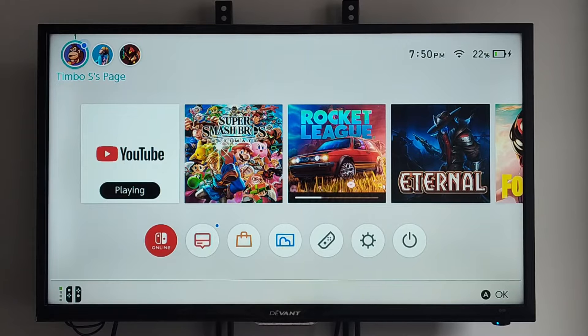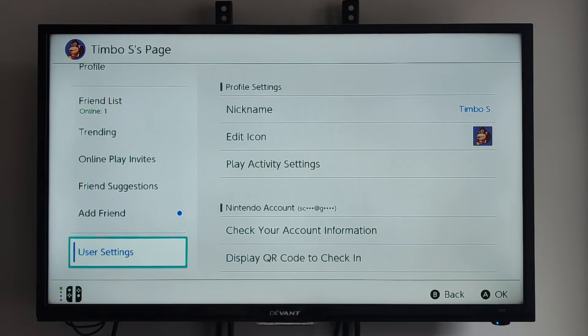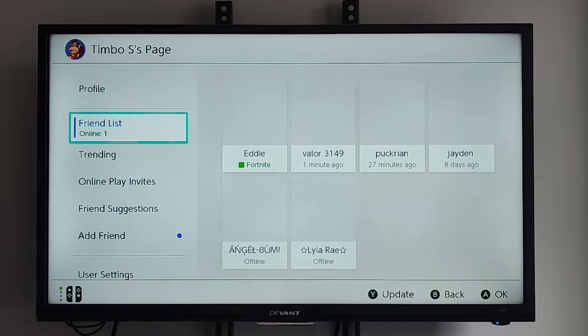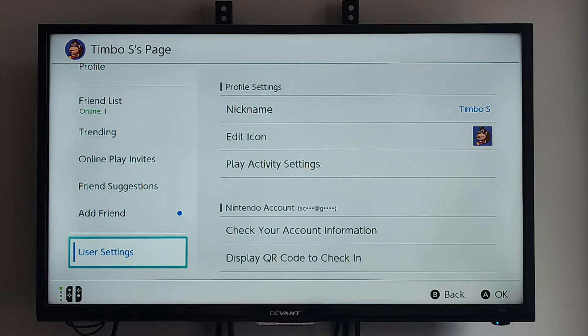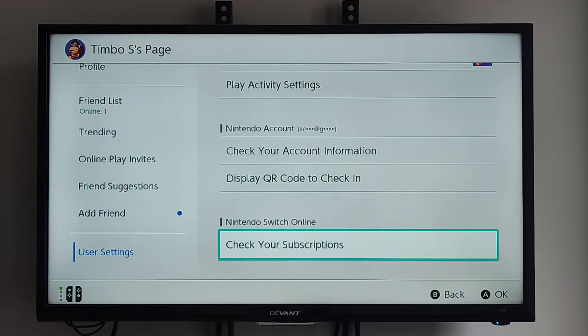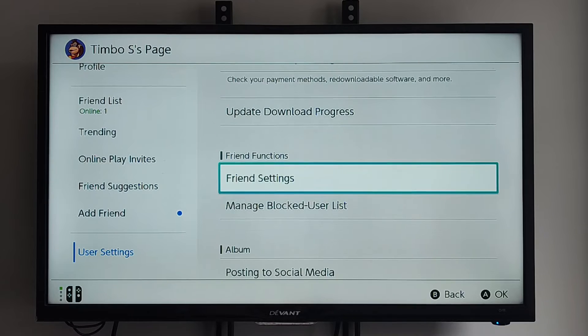So if you already have enough friends and you don't want anyone to send you one, go up to your profile icon — mine is Donkey Kong. You might be under profile. We want to scroll down to user settings, then go to the right and scroll down. We are looking for friends functions right here. Go to friend settings.